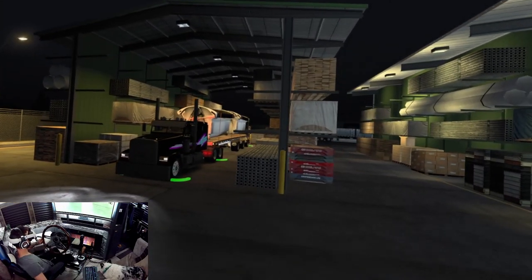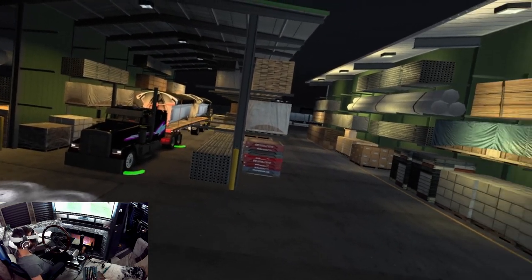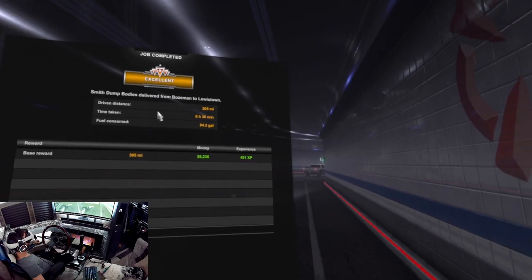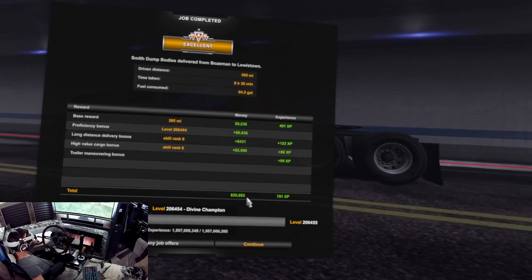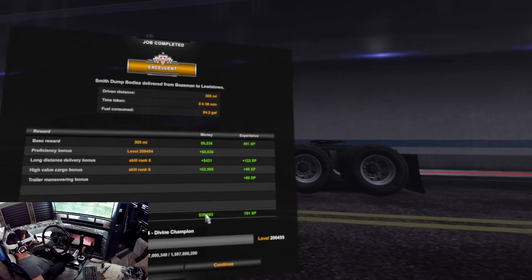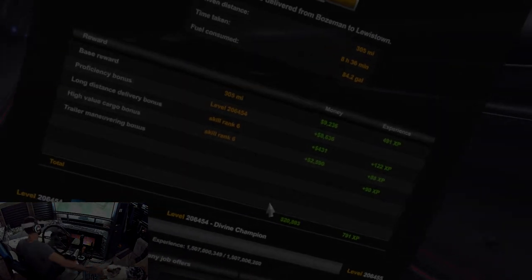That appears to be the end of our journey. It's a heck of a setup right there. 305 miles, 84 gallons — looks like we made almost $21,000 on that. Bozeman to Lewistown. That seems like it's goodbye for me — thanks for coming along, thanks for watching, we'll see you next time.